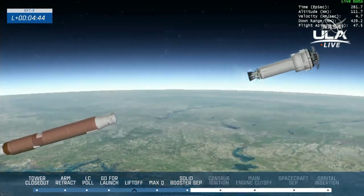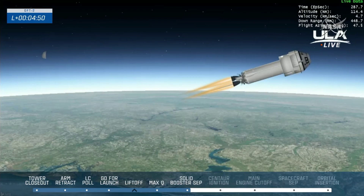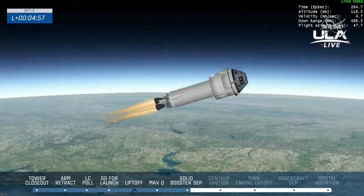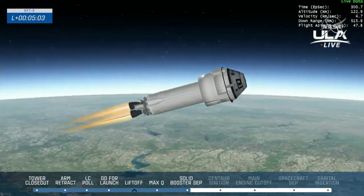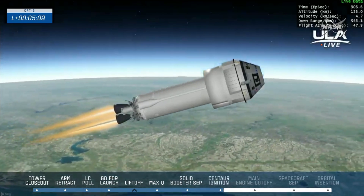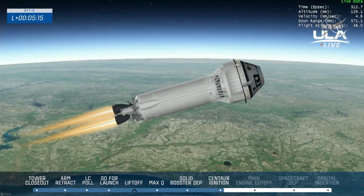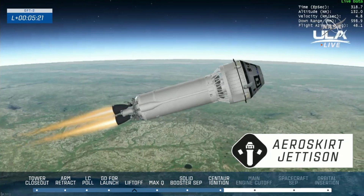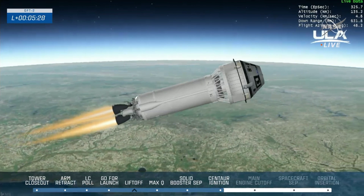Pre-start on the RL10s. We have ignition on both RL10s. Centaur has now gone to closed-loop steering. Just passed through several milestones — teams here on the ground reporting that all are looking good. Ascent cover jettison — that provided the aerodynamic structure to the top of Starliner, protecting the docking equipment during ascent. Now that Starliner and Centaur are free of the atmosphere and well into the vacuum of space, that aeroskirt has been jettisoned.